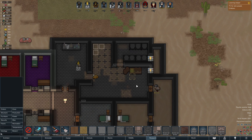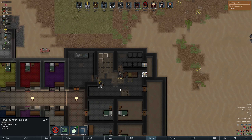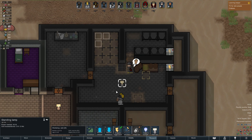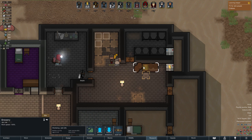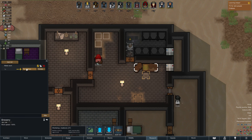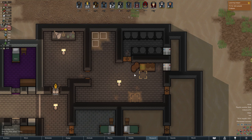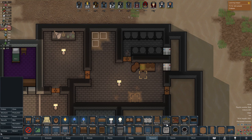Look at this brewery — absolutely gorgeous. This needs to be 21 degrees. The power conduits are being built. We'll have it beautifully floored. Put a lamp in all the places. Soon we will have the hops to get that happening. And of course, the last step shall be to put some actual fermenting barrels.